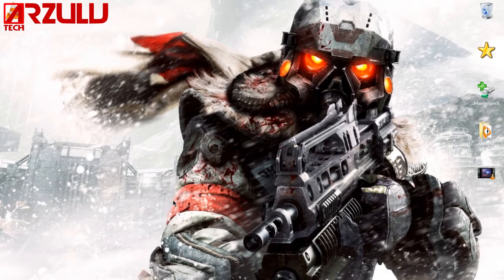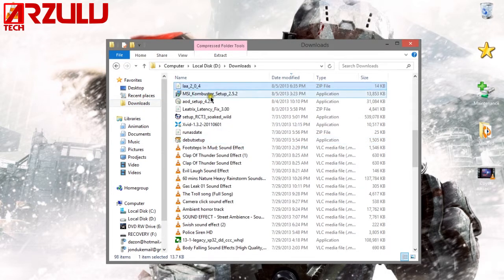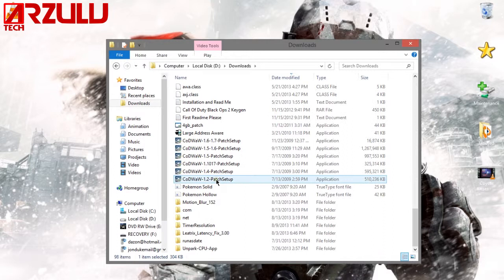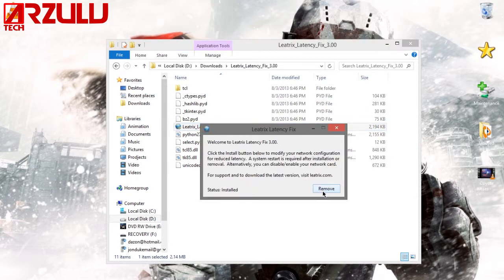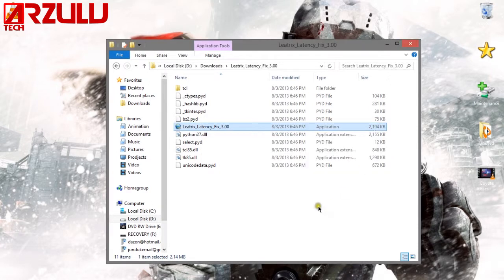If you'd like to get this, in the description there is a link that will download Litrix Latency Fix. Once you've downloaded it, go to your downloads folder and unzip it. In the folder you've unzipped it to, click on Litrix Latency Fix 3.00 and click install. Once you have clicked the install button, click X and restart your computer, and then your ping will have been cut in half for most games.